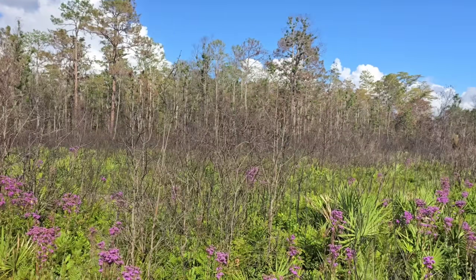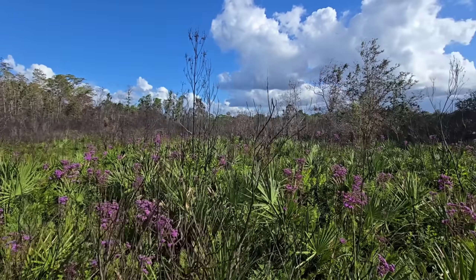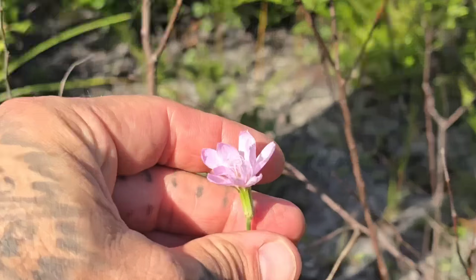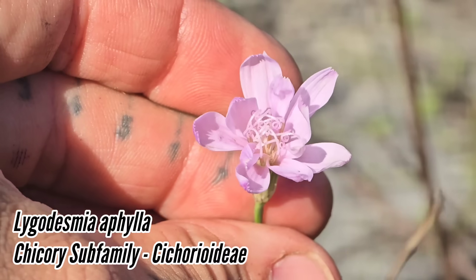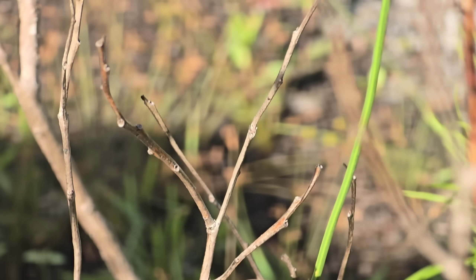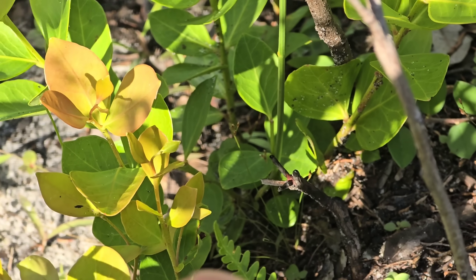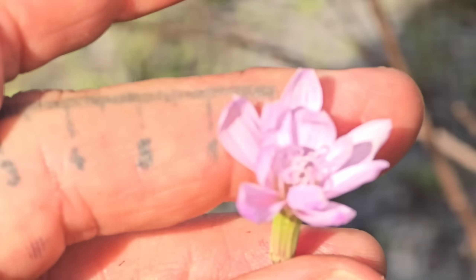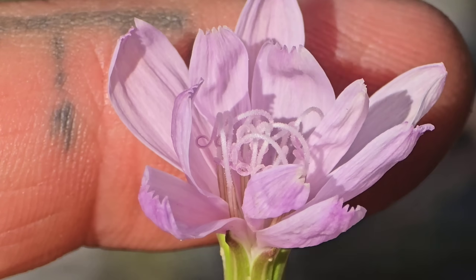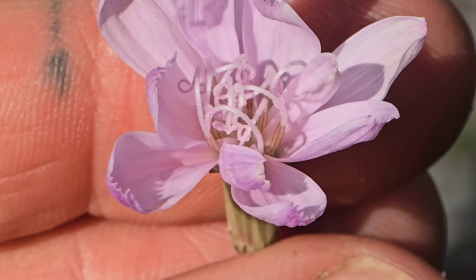Florida's really fucked its environment — most states in the Sun Belt have, but Florida's a really sad case. All right, we'll focus on the positive. There's barely anything left. Really reduced. Looks like a chicory relative — like a Desmia aphylla? No choline leaves, but it's got that photosynthetic scape, and it must have a little basal rosette somewhere. A chicory subfamily member — look at those teeth, they got five teeth instead of three, like most members of the sunflower family. And look at those long styles in there too.